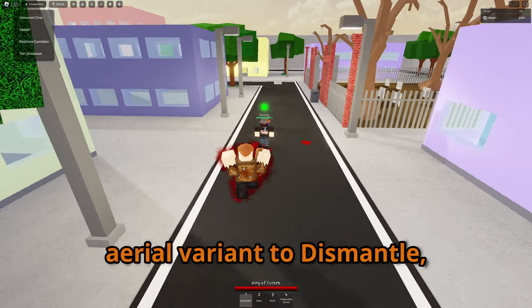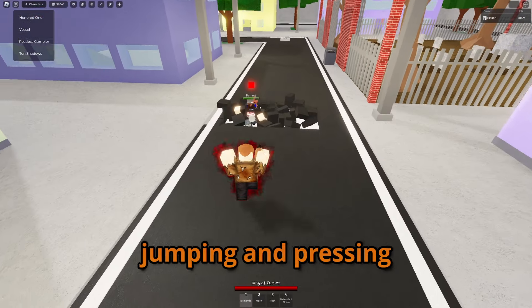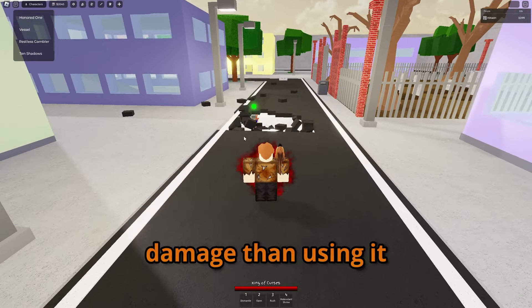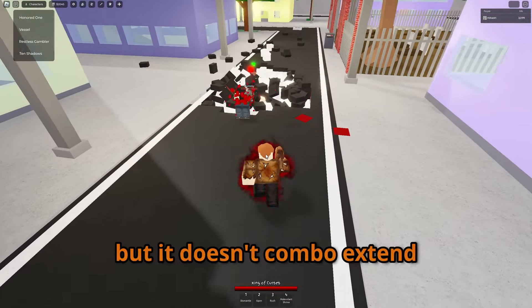Sukuna has received an aerial variant to Dismantle, which can be done by jumping and pressing the Dismantle key at the same time. I think this does slightly more damage than using it regularly, but it doesn't combo extend.